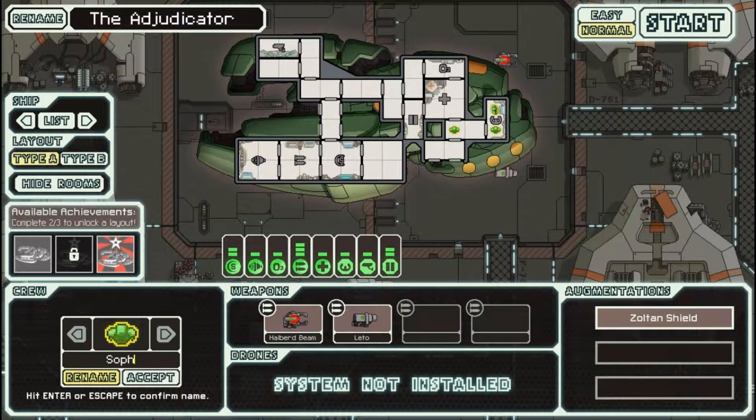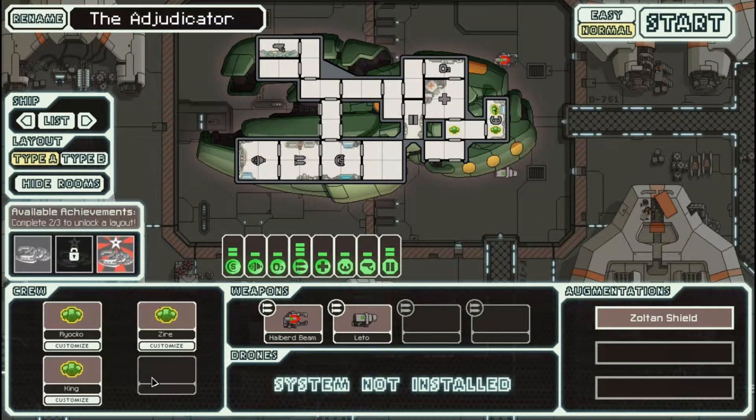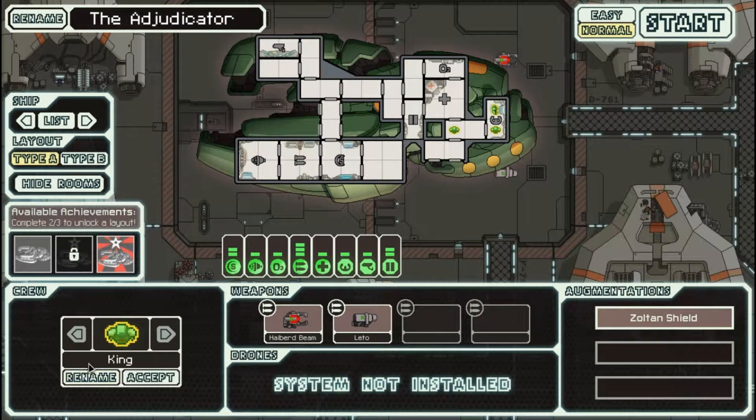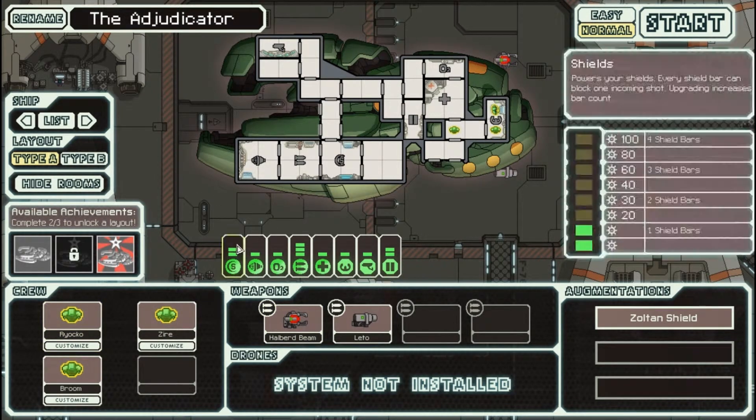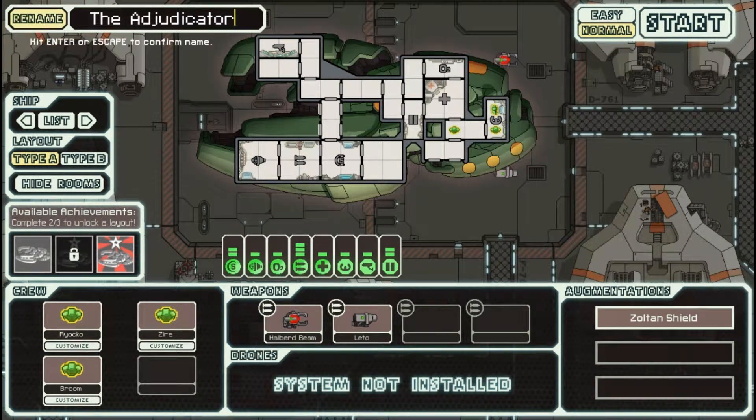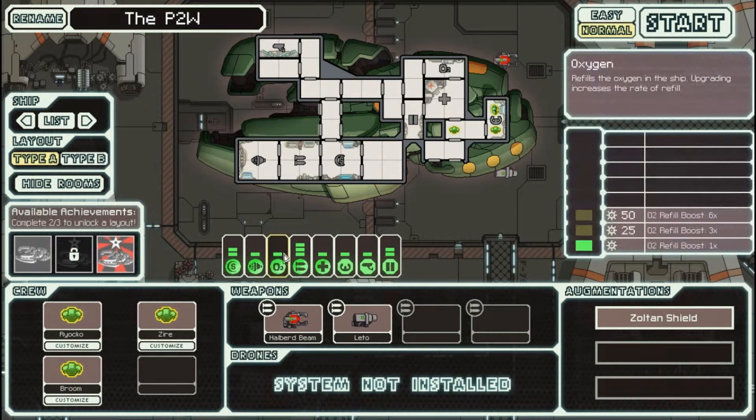And then we will have Zyre. Sorry, someone in my house is going to the bathroom — I don't know if you can hear the flush, and I apologize. The final name is Broom. So we've got Zyre, Ryoko, and Broom in our ship. If you guys don't feel loved, I'll be doing plenty of these — if you want to be in the ship just let me know. We'll rename the ship the Play to Win, or the P2W.